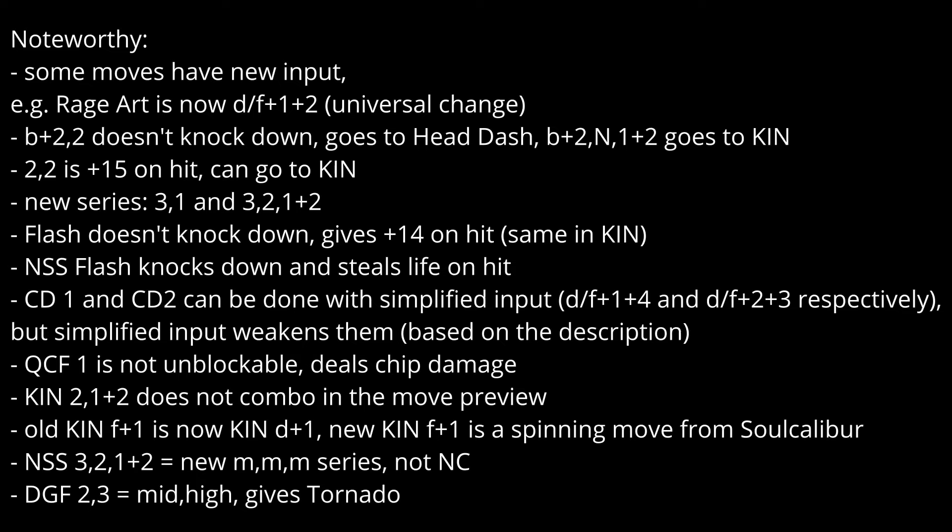All kin forward 1 is now kin down 1. You can do a spinning move from soul character no sword stance with 3-2-1.